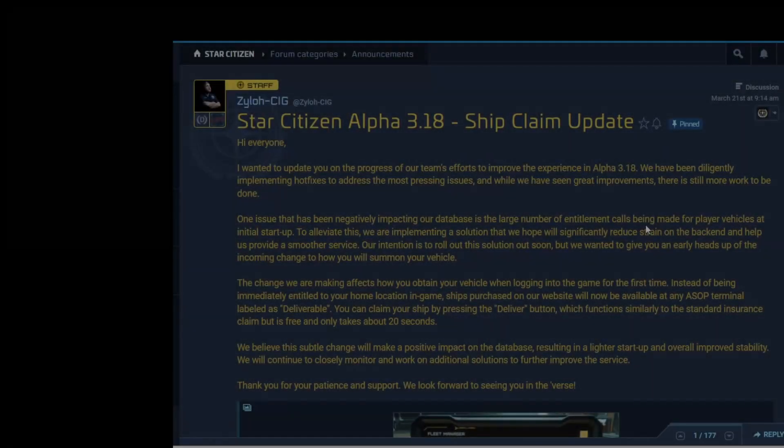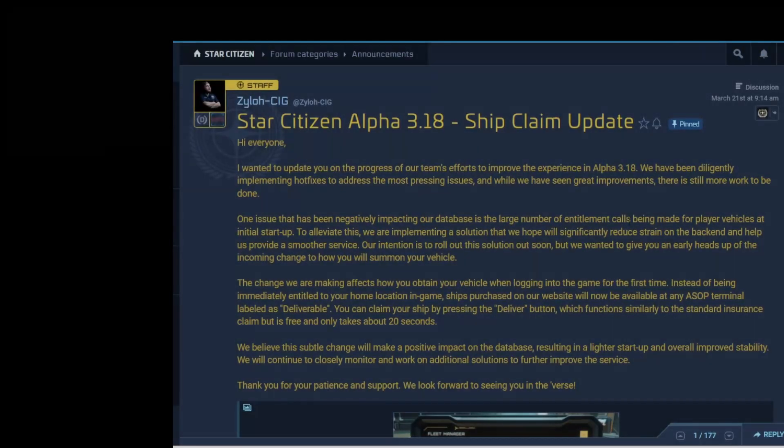Hey everyone, I wanted to do another quick update. I was checking this out for myself because this is going to be coming into action with 3.18.1, which is in the PTU right now. We don't have a definite date for when it'll be on the live PU, but hopefully sometime after this weekend. Basically, what we're talking about is the new ship delivery system they're going to put into effect with 3.18.1.